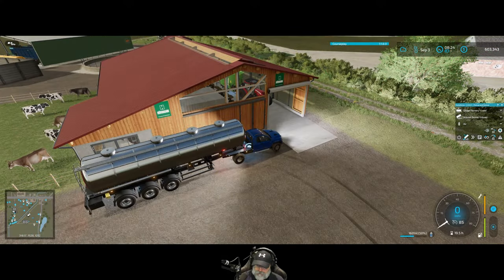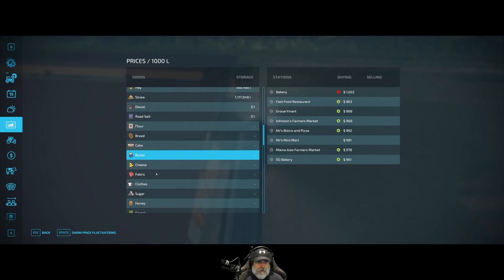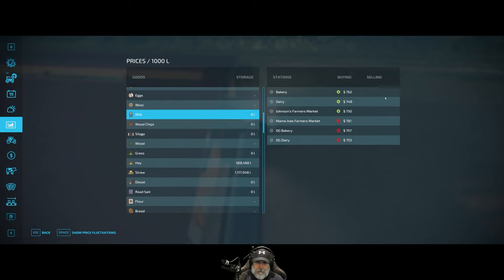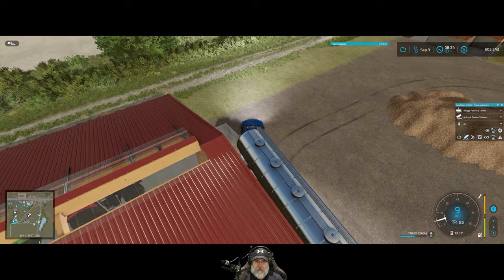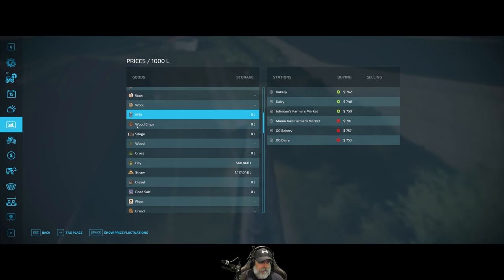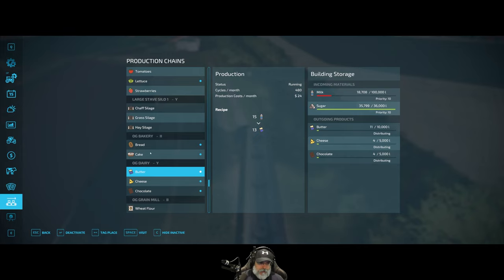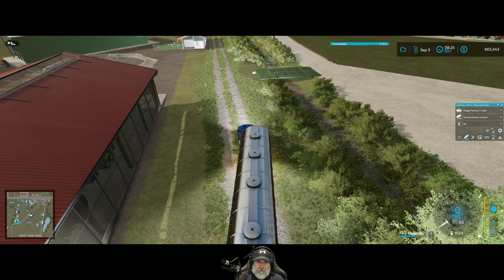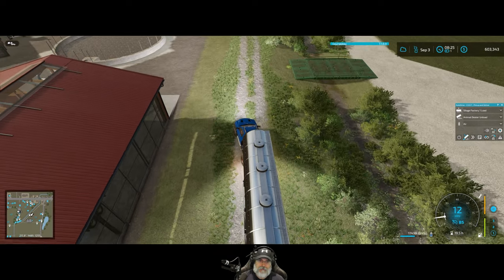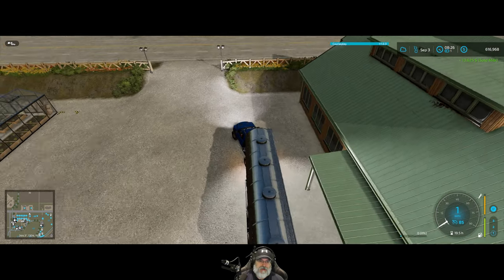I'm going to put the trailer away, go get the tanker, fill it up with milk, and sell the milk. $17,000 liters and change - not bad. Mama Joe's Farmer's Market is giving the best price on milk at $762,781. Let's go deliver. We should have plenty of milk in our dairy - we've got 18,000 liters in the dairy and plenty of milk in the bakery too, so we should be fine. $13,625 - fantastic.